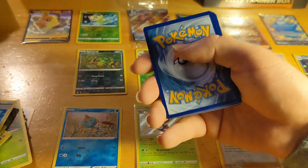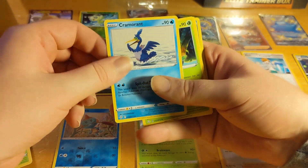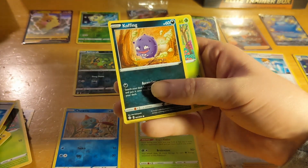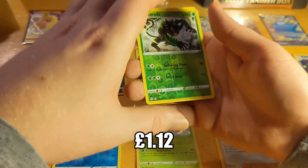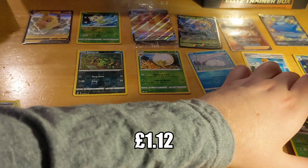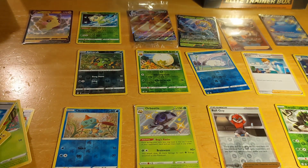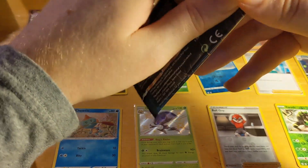Pack 9: Cramorant, Thwackey, Chewtle, Morpeko, Koffing, Gossifleur, Rowlet. Reverse hollow rare Zarude and a rare Celebi. That's pretty cool — one pack left. And look at how many good cards we've got! I just dropped some energy cards — it's okay, they're only energy cards.